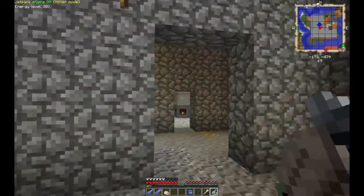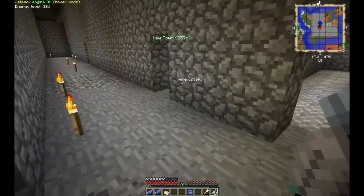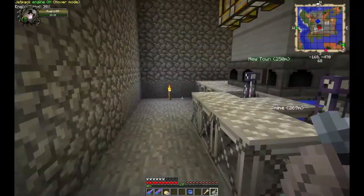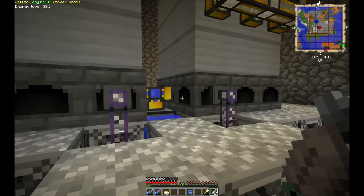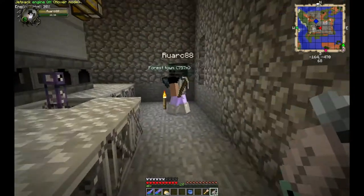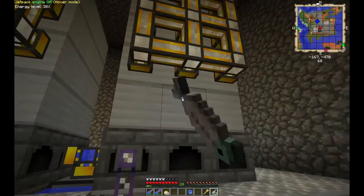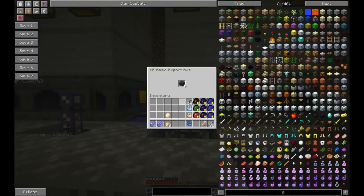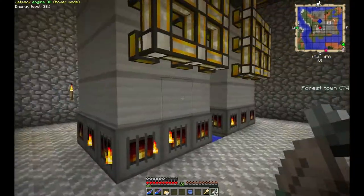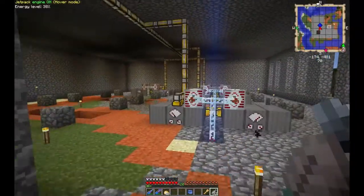This is our wonderful power plant here. I just recently ran an AE line all the way from the workshop where the AE system's at, all the way out here — bought 600 lengths of cable to get out here. We got these generators set up, and unfortunately we burned through what we had for coal coke. I've just got basic export buses right now, so we'll get that running.